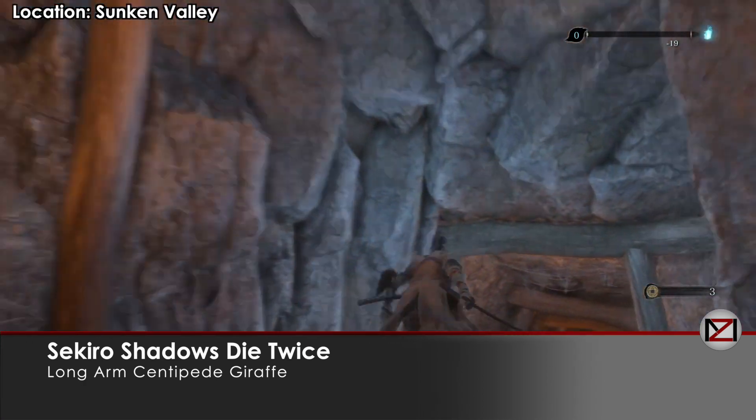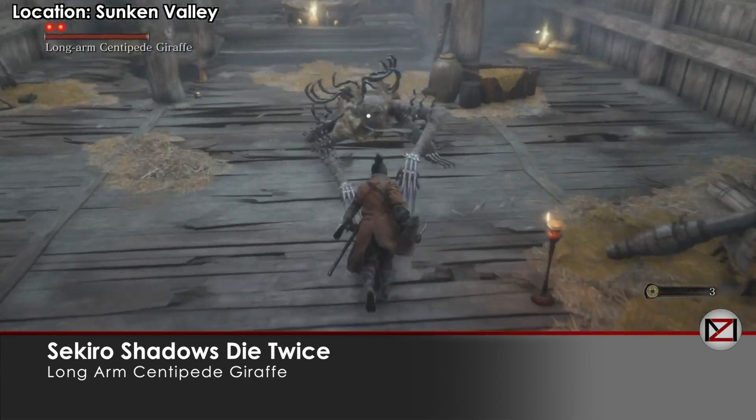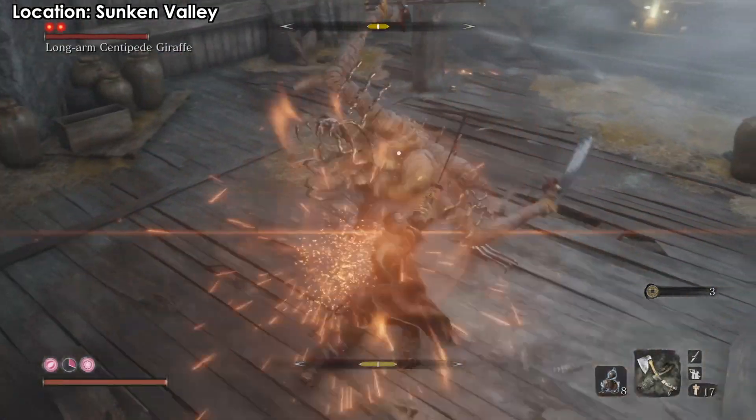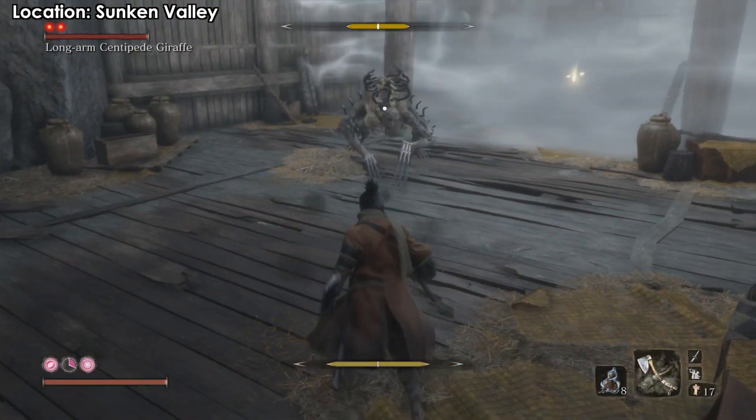Hey guys, welcome back. We're fighting the Long-arm Centipede Giraffe — we need to fight him so we can unlock the Gun Fort area. This mini-boss is very easy; he has like two attacks.